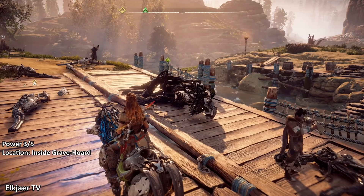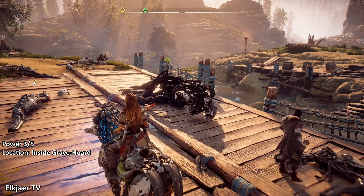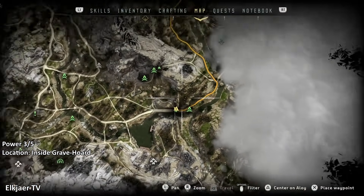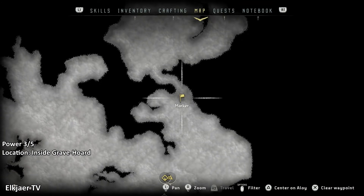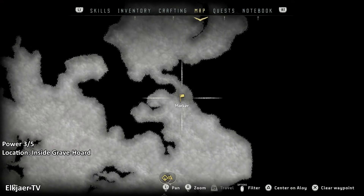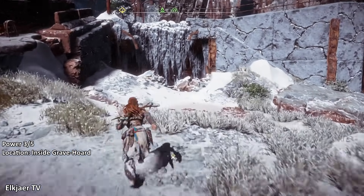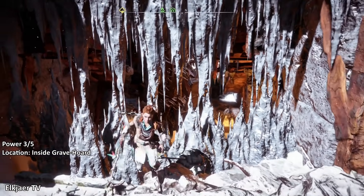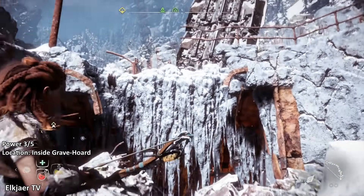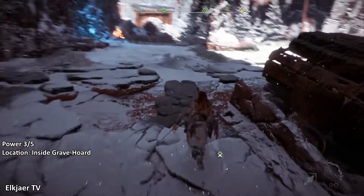Now that you've left the Embrace and gotten access to the world map after getting a mount, the first place we're going is Grave Hoard. Grave Hoard has the next power cell, located all the way up to the north right next to the entrance to the Frozen Wilds. Head all the way up there. Once you've reached the entrance to Grave Hoard, you'll notice it's blocked by big icicles because you're not supposed to enter before the quest is active. The way to get in is to head on top of these icicles, because up there is a way to get inside early.